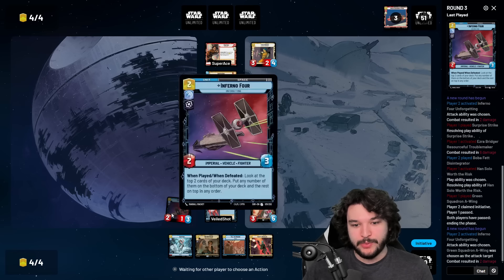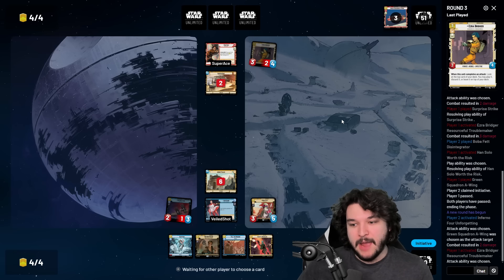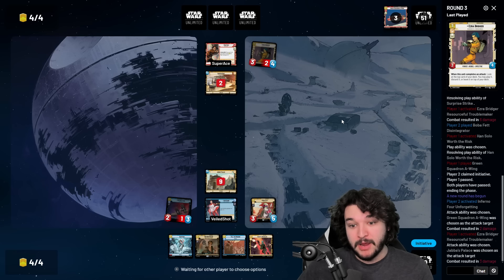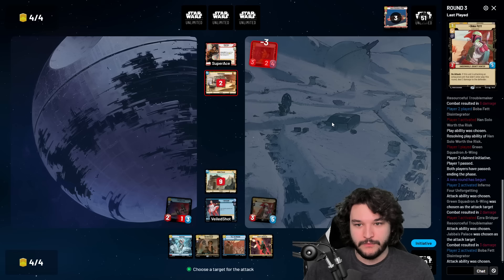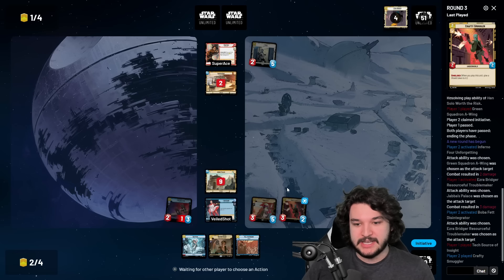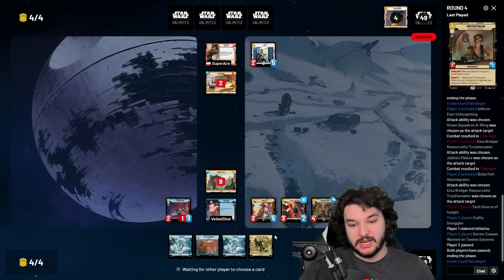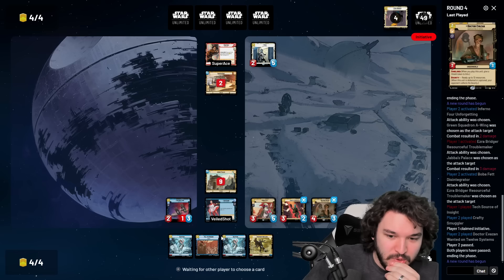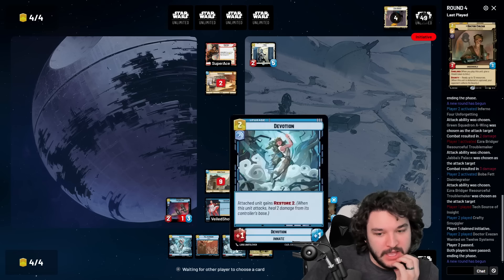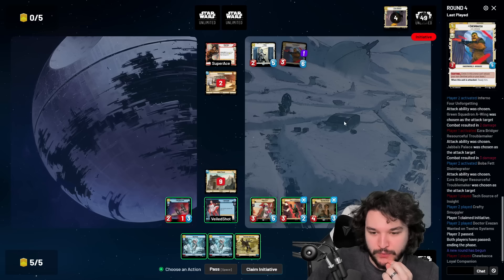Resourcing Inferno Four. Going with Dr. Evazon and Crafty Smuggler this turn - killing both opponent units. We're on the back foot a little but have really nice value trades: kill their units and keep ours alive, followed up with pretty nice plays. Because they attacked with Ezra first, Boba Fett isn't even going to take damage hitting Ezra since Ezra already attacked. Free kill on Ezra - play two shielded units and we're really ahead on board, a little behind on life. They play Tech - not that scary. Dr. Evazon and Crafty Smuggler come down and we have a ton of upgrades in hand.